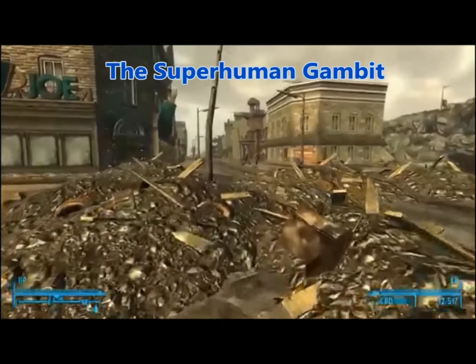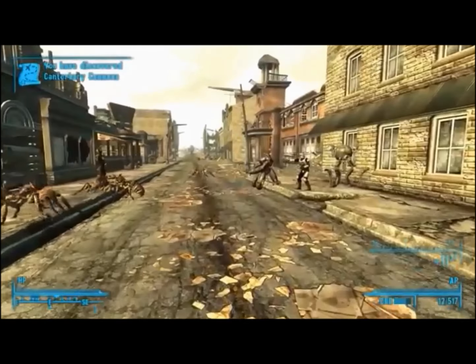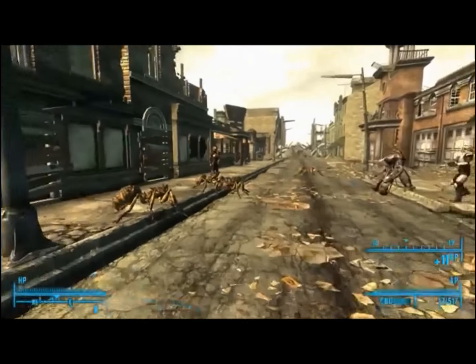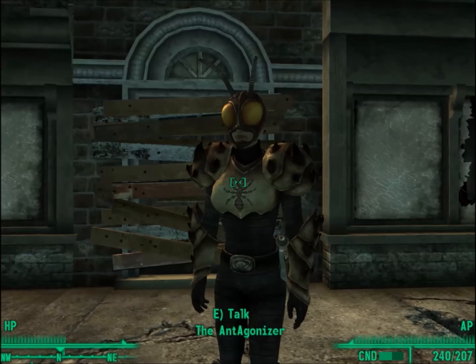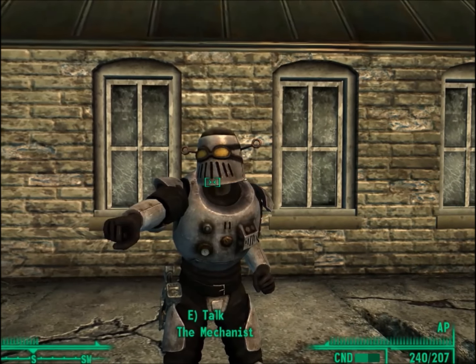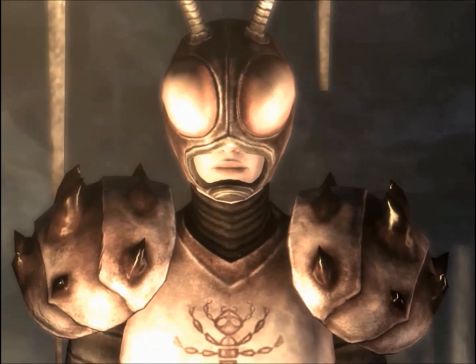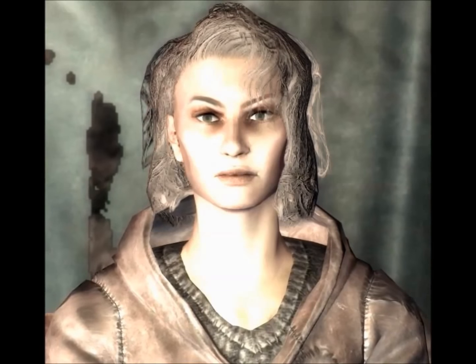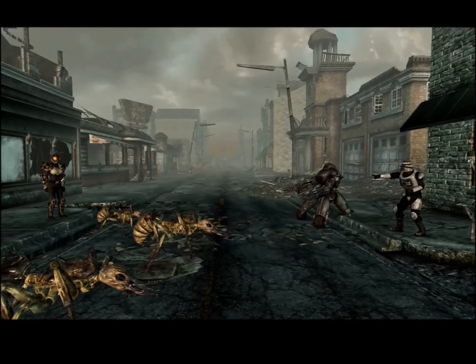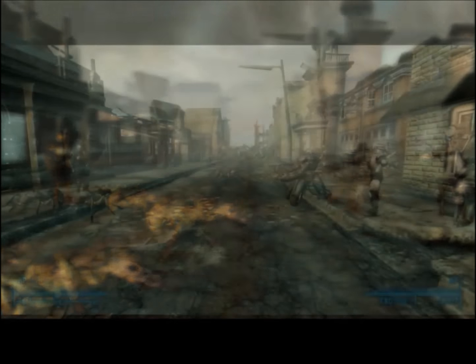I thought I'd start our list with a popular quest from Fallout 3 called the Superhuman Gambit. It begins when you enter the town of Canterbury Commons and come upon a very quirky scene: ants fighting robots. And if that's not weird enough, you then see someone dressed like an ant and another person dressed kind of like a robot. It turns out the one dressed like an ant is a woman named Tanya who has lost all confidence in the goodness of humanity, so her solution is to kill and destroy everyone and everything with her ant army.